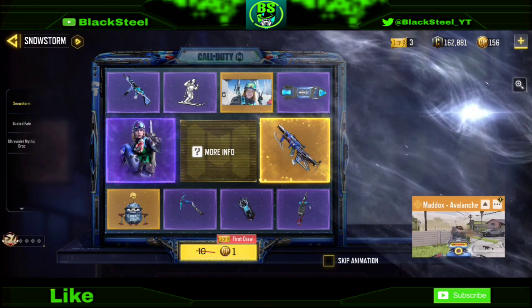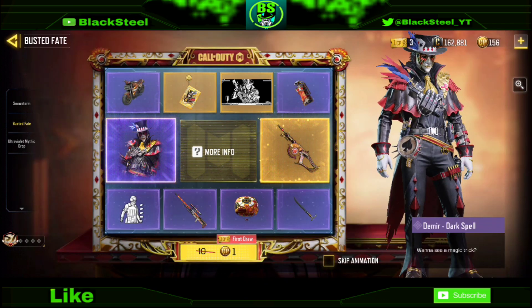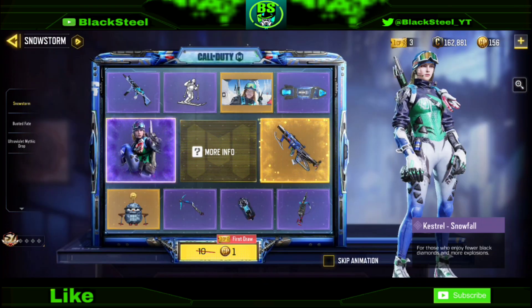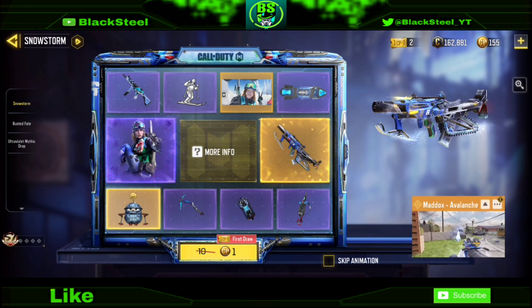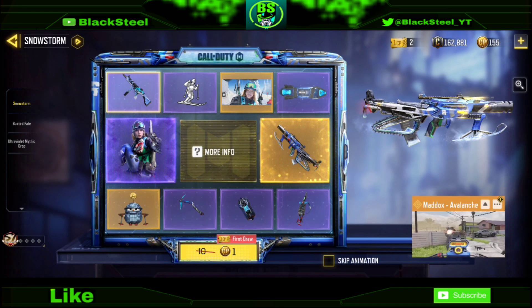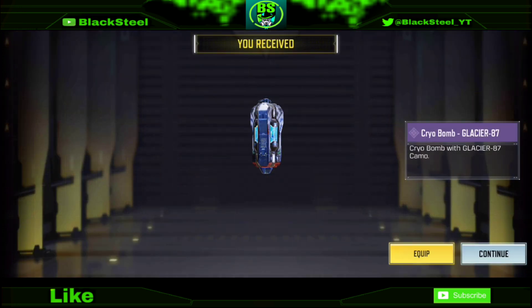You can go to any lucky draw and use this coupon to reduce the first pull to just 1CP. I'm going to use it on the Snowstorm lucky draw — so instead of 30CP, you only need 1CP for the first pull.